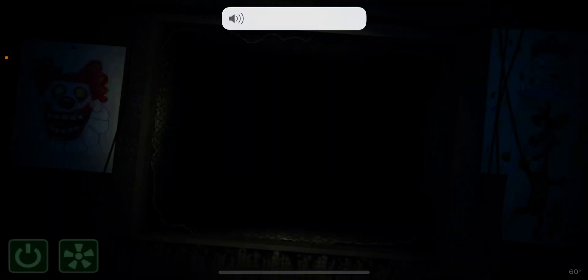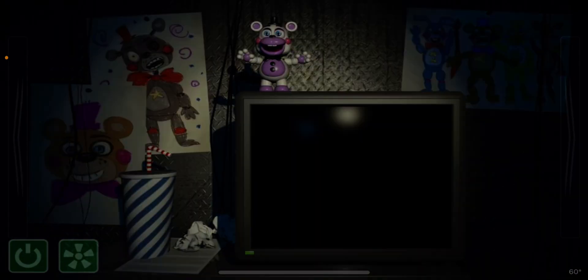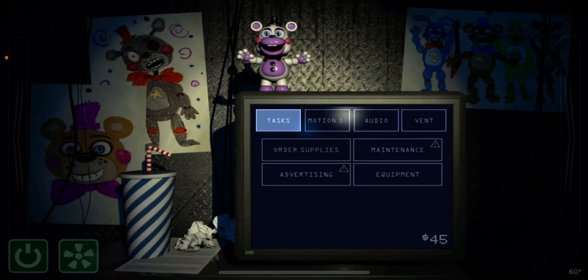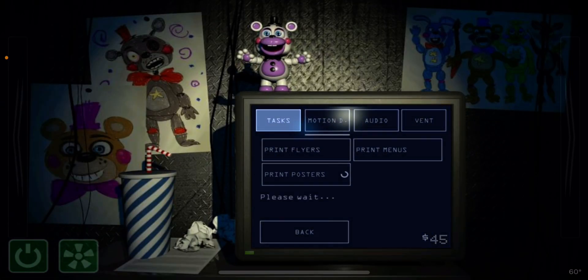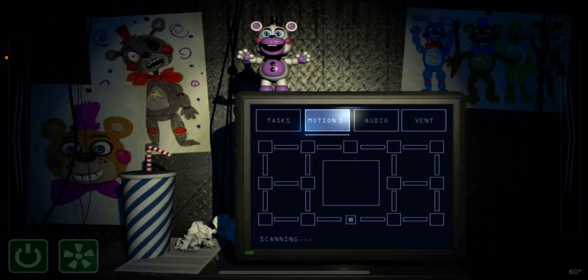Something to be aware of is that the ventilation system and your terminal are pretty loud and may prevent you from hearing things from the joining air vents. That won't be a problem if there is nothing in the vents. However, if you feel that something might be in the vents, you have a few tools at your disposal to protect yourself. You can shut off your terminal and the ventilation system at any time to decrease the amount of attention you are drawing to yourself. Also, shining your light directly into a vent will most likely prevent anything from jumping out. You also have three tools available from the terminal itself: a motion detector, an audio decoy, and a secondary ventilation unit.